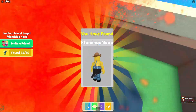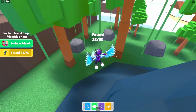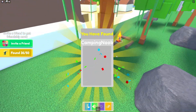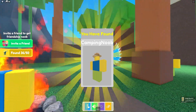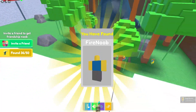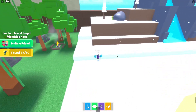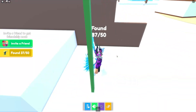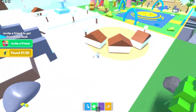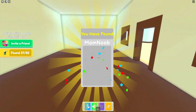There's one up the volcano too — jump down and get the flamingo noob. I don't know why he's in a volcano but claim that one. We also have the camping noob over here, and let's go get the fire noob. I definitely would not want to be in that fire noob's position, but at least he's surviving.